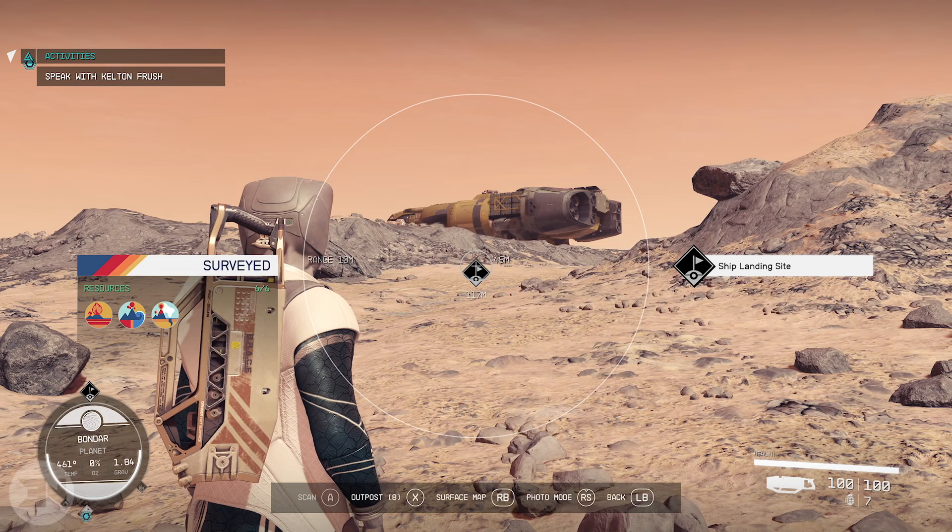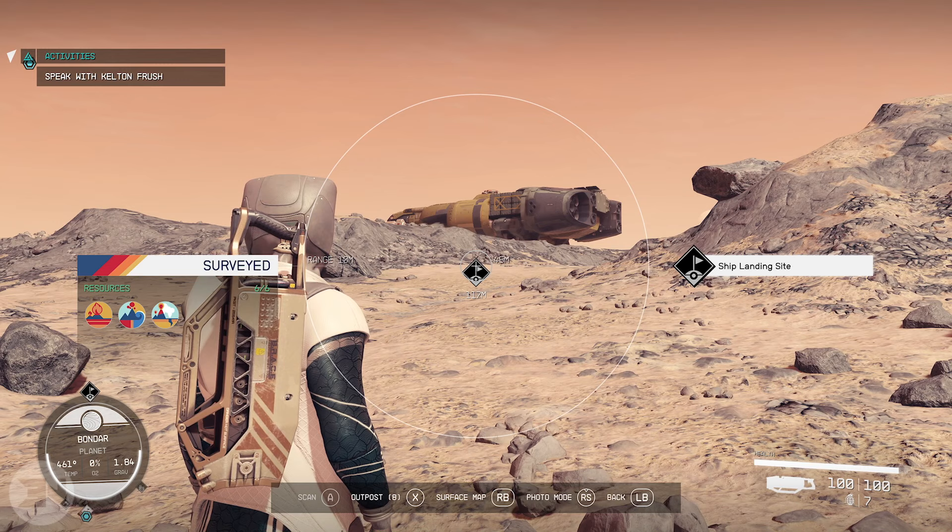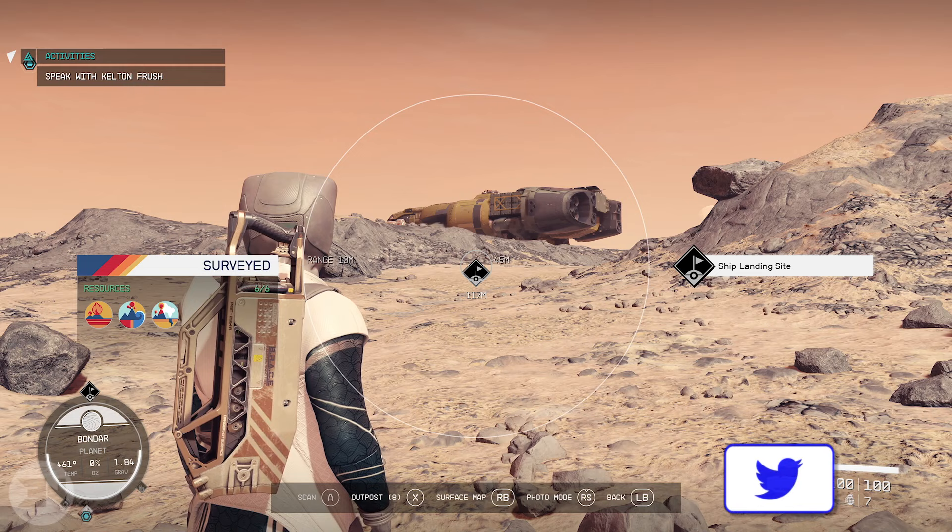Welcome back to the channel and welcome back to Starfield. A little bit of a warning for new people to planets, or people who have not encountered this: you can softlock yourself and pretty much screw up your game. If you are on a planet, you get these ship landing sites that you can rob and steal the ship.